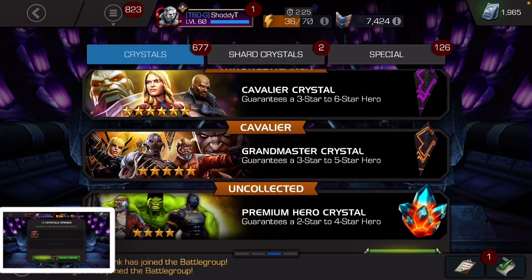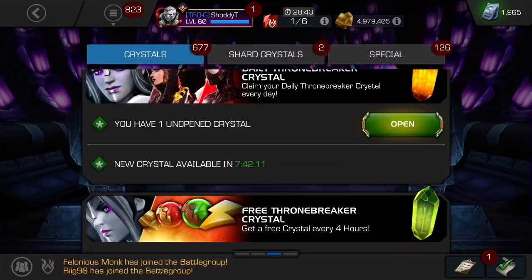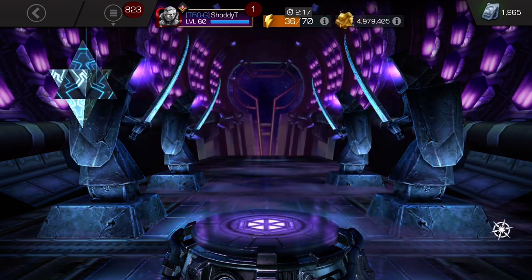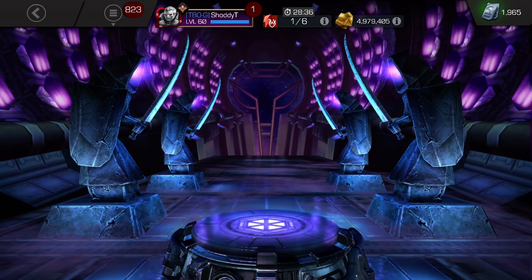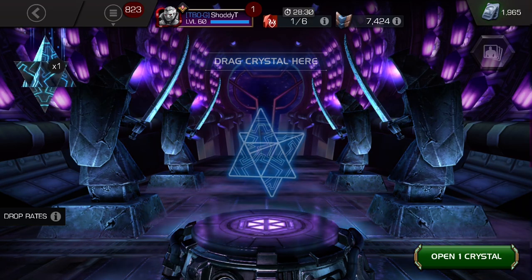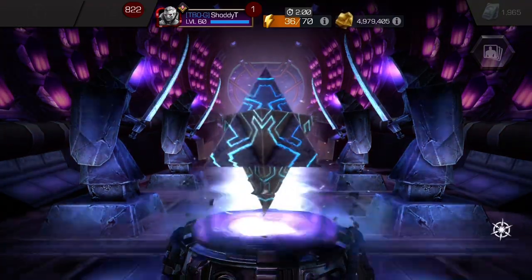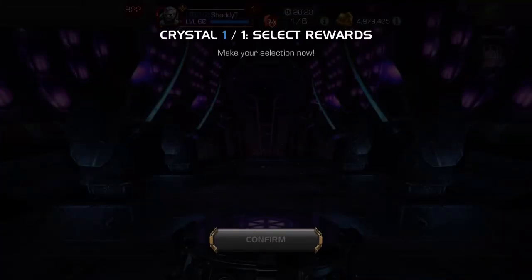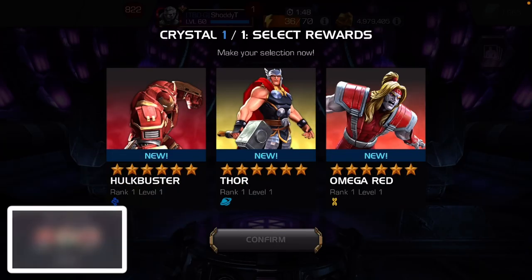And last, we have the 6-star Nexus. We're going to go in and out on this one. The last 6-star Nexus wasn't the greatest. So hopefully I can get at least one great option out of the 3, or just have a great dilemma - that would be the ideal scenario. Let's see. There's one great champ out of this. We got a dilemma - we're going to screenshot this first and foremost.